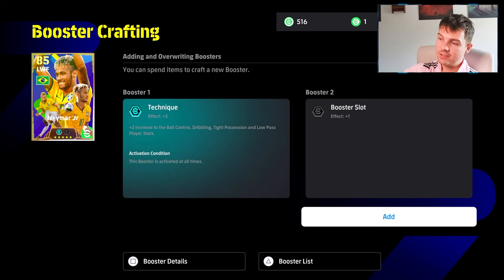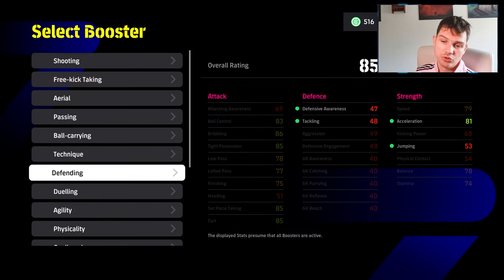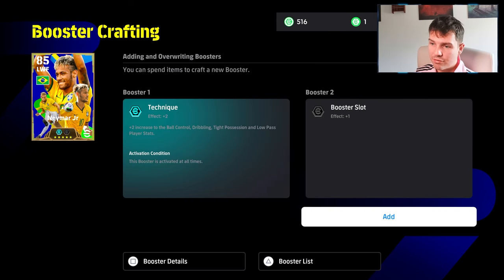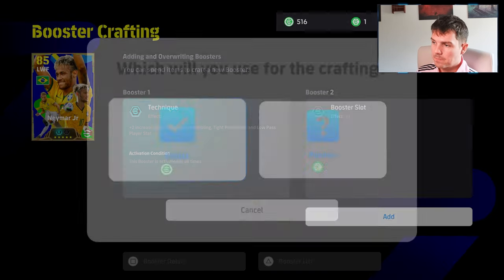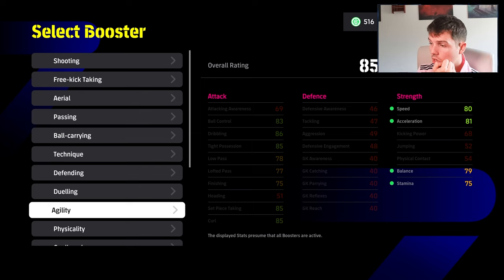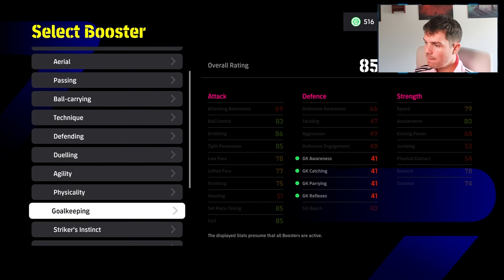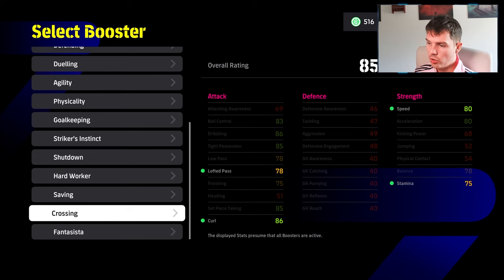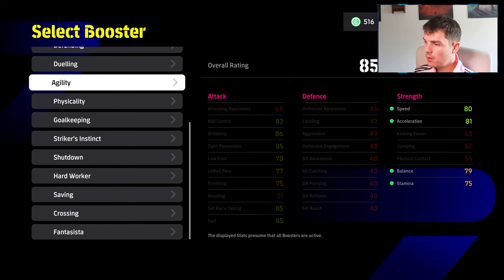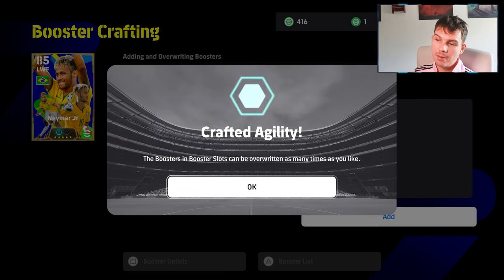You get these contracts — I have 516 of them. You get these by releasing players. If you want to give him a random one, you get him from winning events. But if we choose this, we can choose to give him any other booster that we want. So we could give him ball. He has Technique — so ball control, dribble, tight possession, and low pass. I think we give him agility. We don't need ball control, finishing, anything like that. So once we spend 100 of these, we unlock the second booster for him.